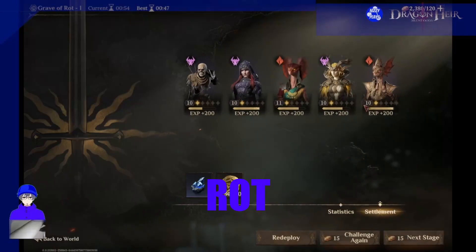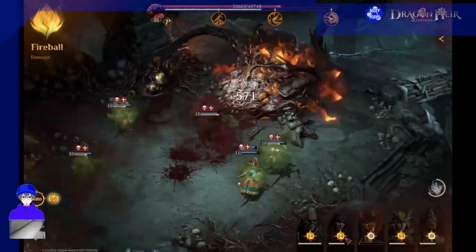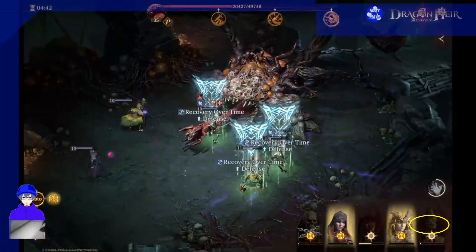In this fire/necro team we try to build a wild team so we can reuse them for other things like vortex. The team itself can be as low as level 10 to beat the first stage of the domains. For the wild part, we use Tonal Nan for high single target DPS. He will be good in curse and rot.